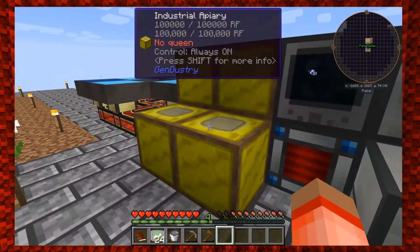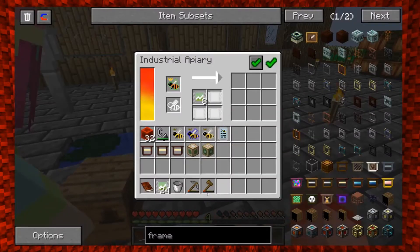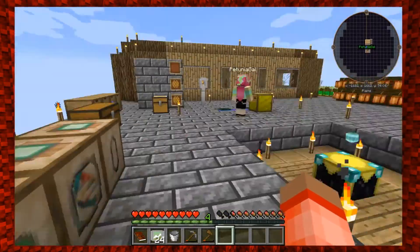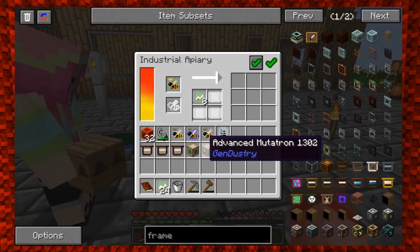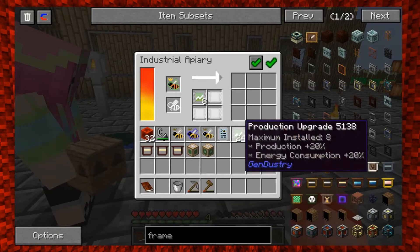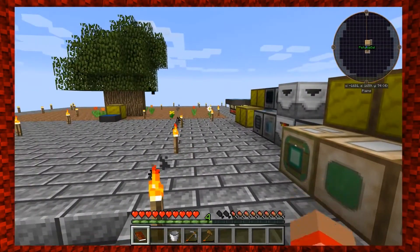We also have the production upgrades. The production upgrades are for the industrial apiaries — if you shift-click it puts eight in one slot. Maximum of eight production upgrades — production 20. So it uses more power too. There are four different slots so there are more upgrades you can put in. Yeah, it only takes up to eight of this type. We don't have to keep all eight in there.